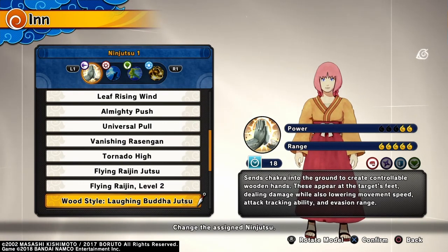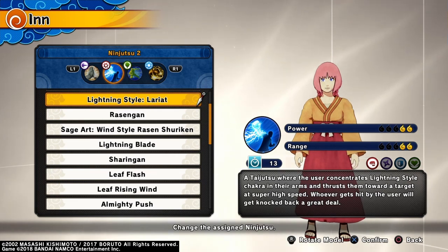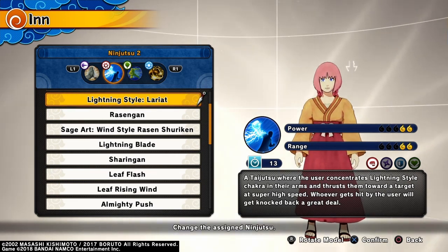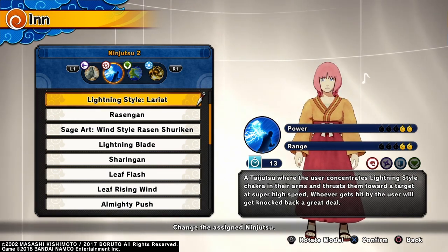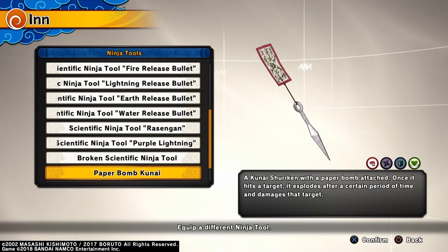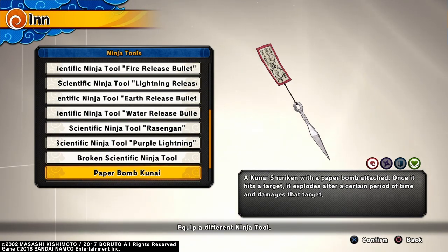The first jutsu is the Hand Clap, the next jutsu is Lariat. This also has a nice hidden ability where it can follow the enemy even after they dodge. Both these jutsu give you super armor, which is good and bad, so just be careful in each situation or else you can end up killing yourself. Ninja tool: Paper Bomb Kunai — attack someone with this and it'll explode in the next 45 seconds.